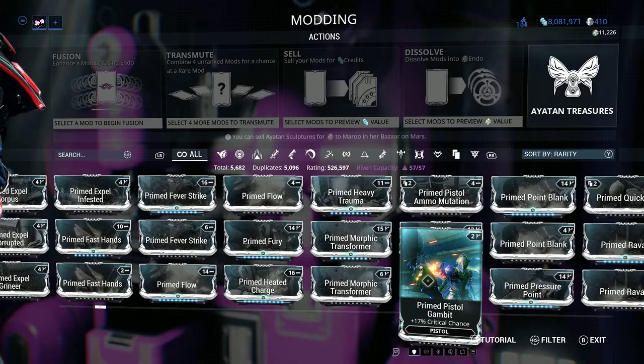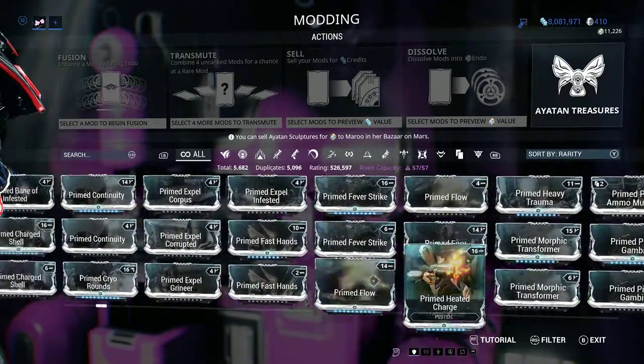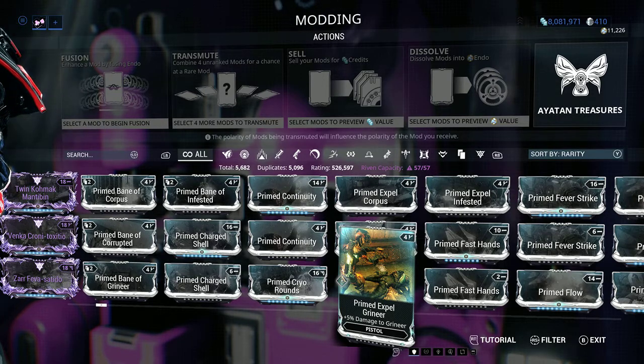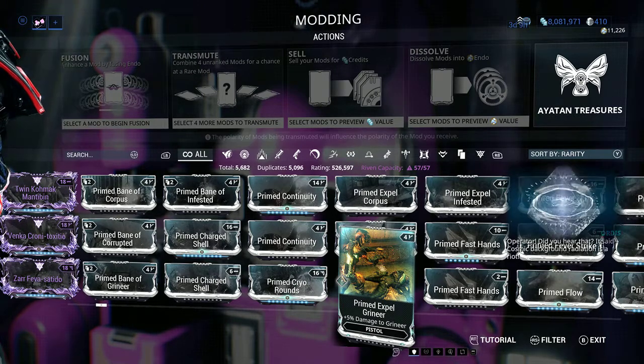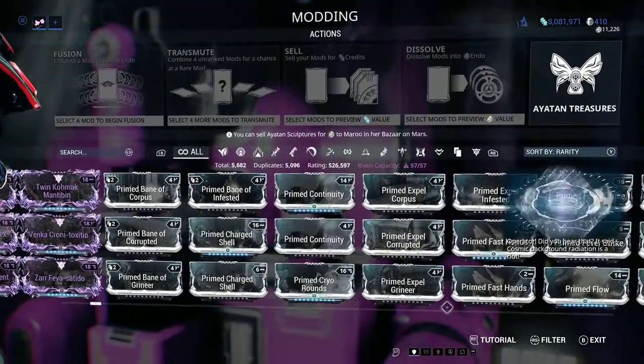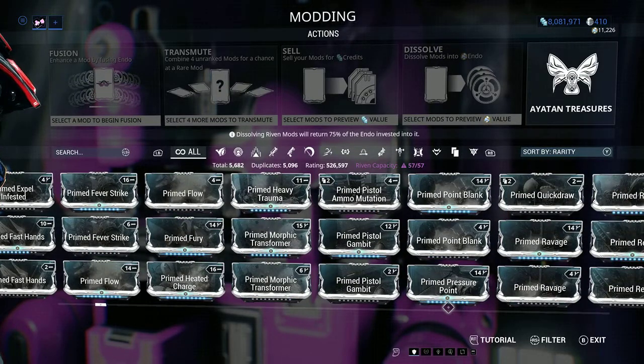Everything is obtainable for free in this game, including the premium currency — the currency that you use to buy frames outright, buy weapons, buy slots to get more Warframes and more weapons, use it for cosmetics. Platinum is something that you can buy with real money, which is the premium currency of the game.